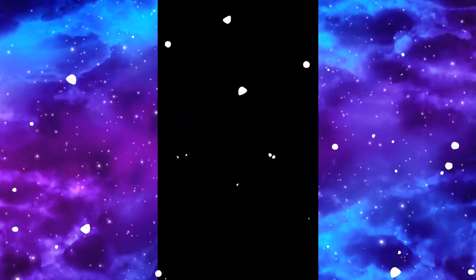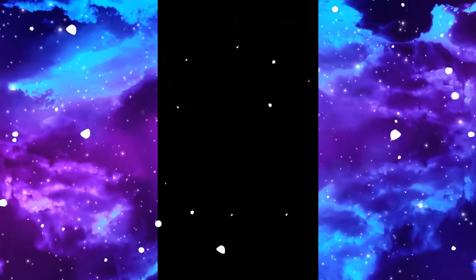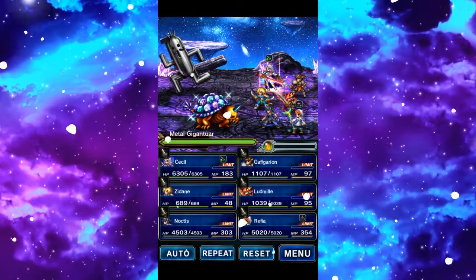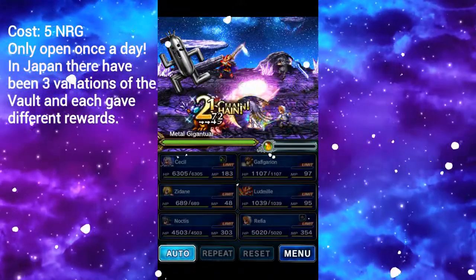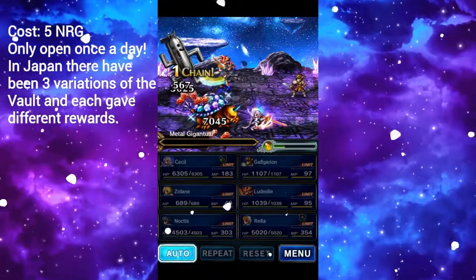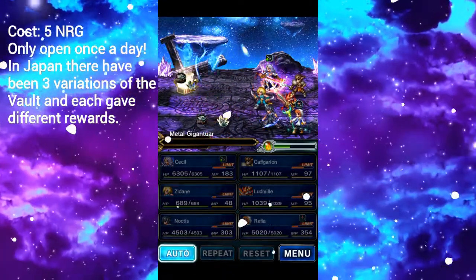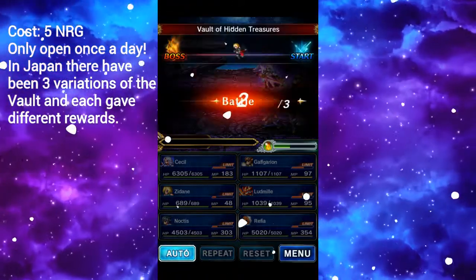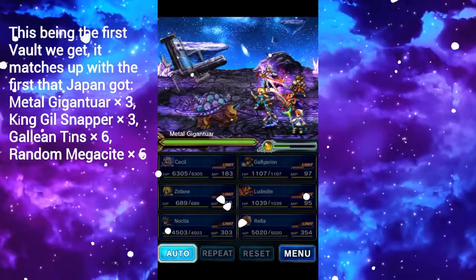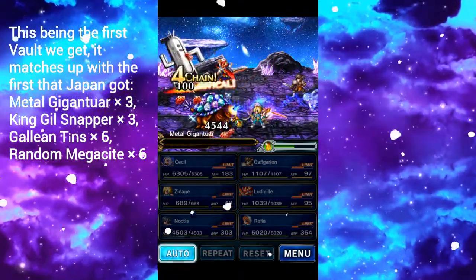Went over it yesterday, and I will have the graphics up there today as well. They are really — I mean, look at this. All Gigantuar and King Gillsnapper. You get those, you get Magisite, you get Galayan Tins — I believe they're called — the coins, a bag full of coins that are sold.